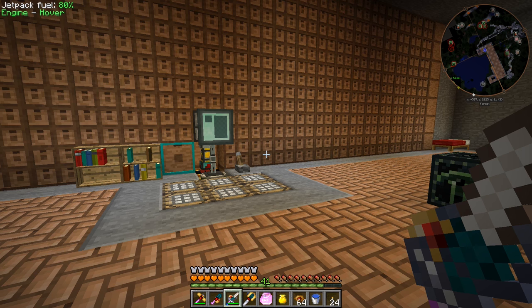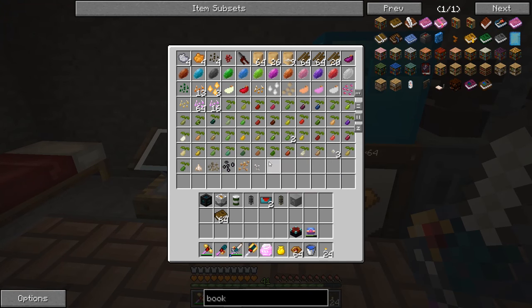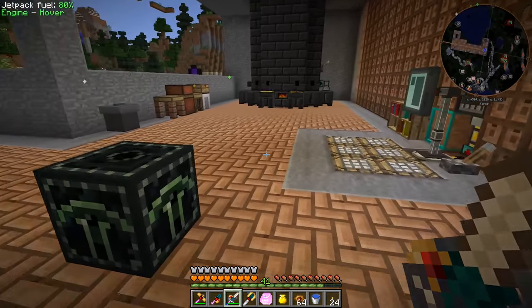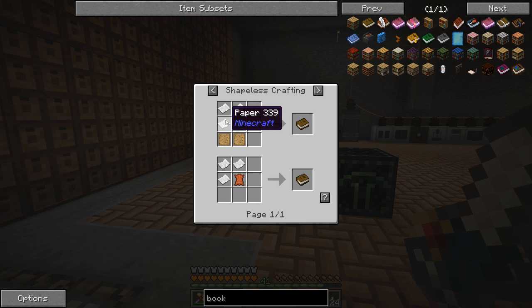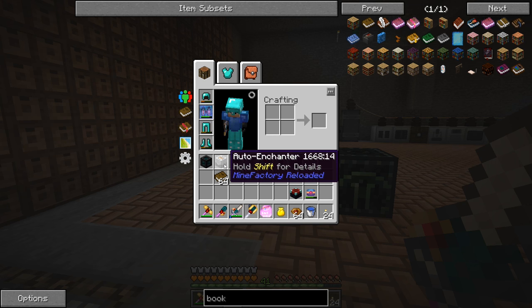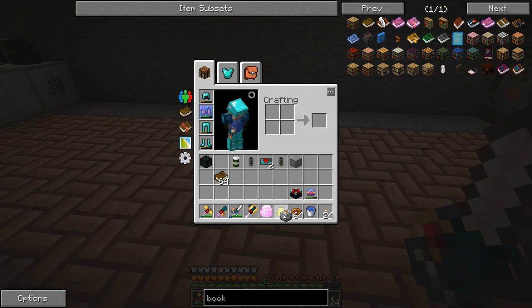I went back to spawn and collected a whole lot of sugarcane from around the shore. I still haven't set up any agricraft crops for sugarcane yet so I had to harvest it manually. I made a bunch of books using paper and blank patterns — probably used three or four stacks of wood — but we have the tree farm so that's no big deal. I also grabbed some cotton from spawn to make string. I made the auto enchanter.